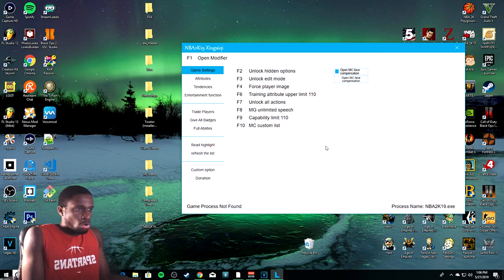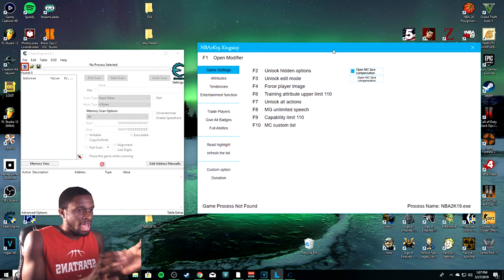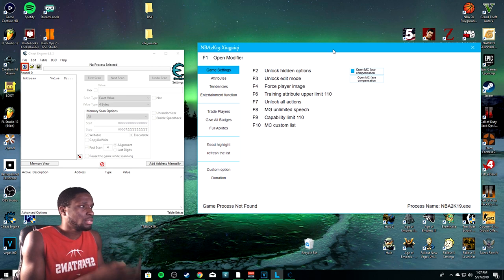I just call it the 2K Hack engine, but I'll have it spelled correctly in the description. You'll also need Cheat Engine. Make sure before you open up 2K19 that the 2K Hack is open first, and then have Cheat Engine ready because you'll need it.